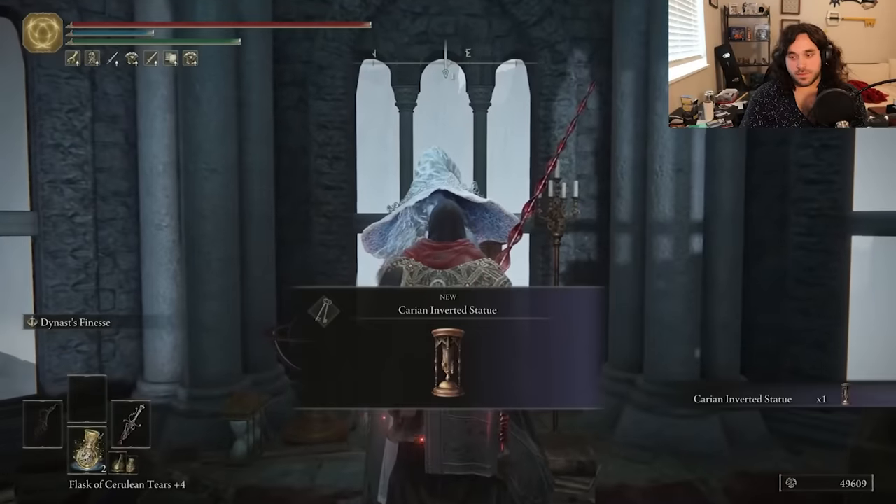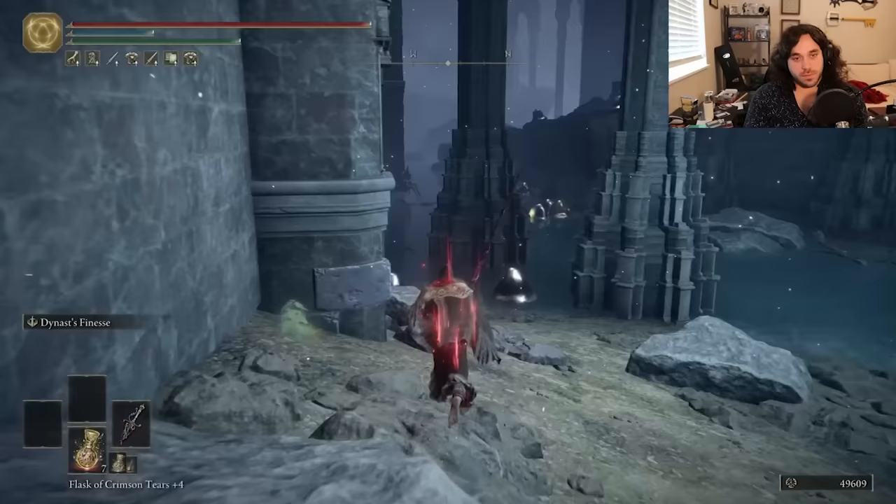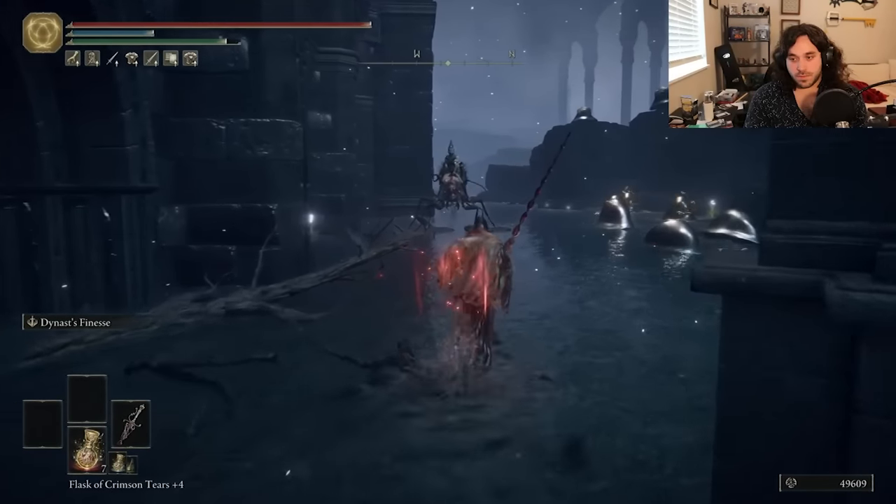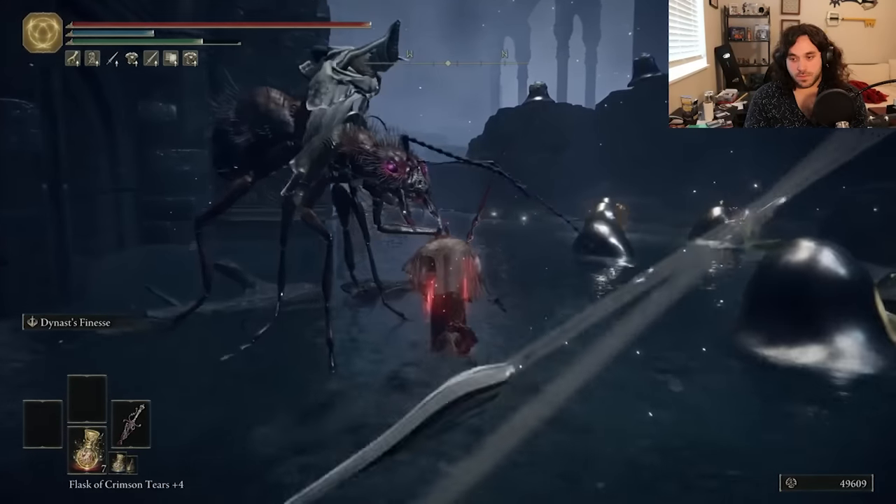Oh no, we haven't done the optional Ranni quest that is mandatory. Caria Manor used to be my favorite level, but having to run through here every time kind of kills the fun. Almost as fast as our Hellas kills Loretta. Hi Ranni — get the knife, get the statue, go to the Ainsel River Main, and just run through the bottom of Nokron. Nothing for Phalanx Demon's Holes today. We don't need anything up there. Just cut a nice 11 minutes out of the run for you.